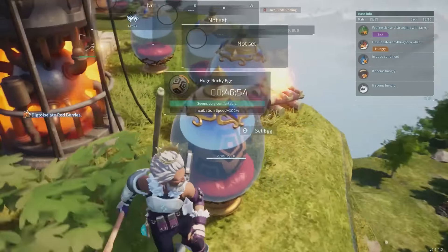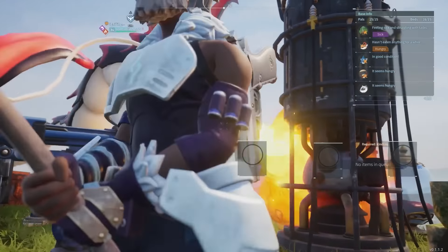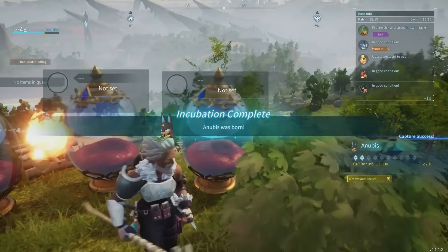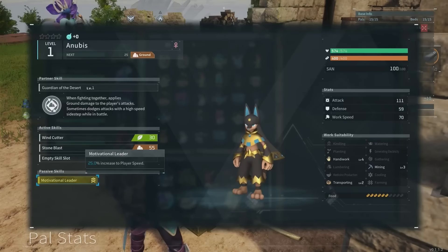But it's still going to take a while, so sit back, relax, or go catch some pals. You can also take this time to check out our interactive map on IGN.com. Once Anubis has done cooking, he or she will pop out, and you'll have a brand new little god of the underworld ready for you to command.